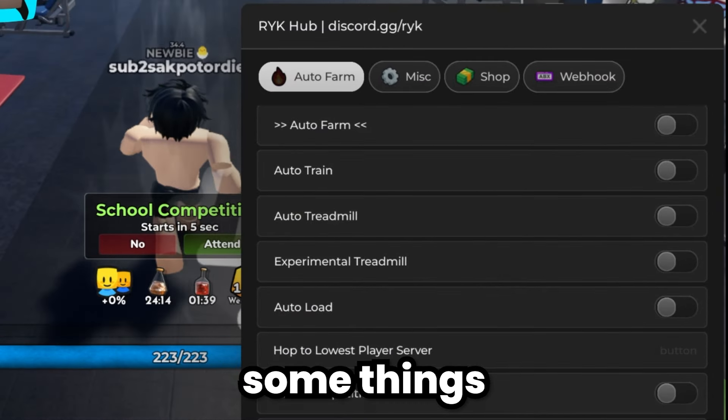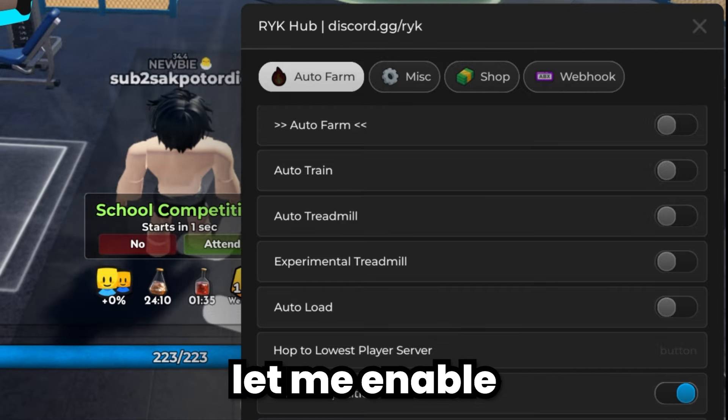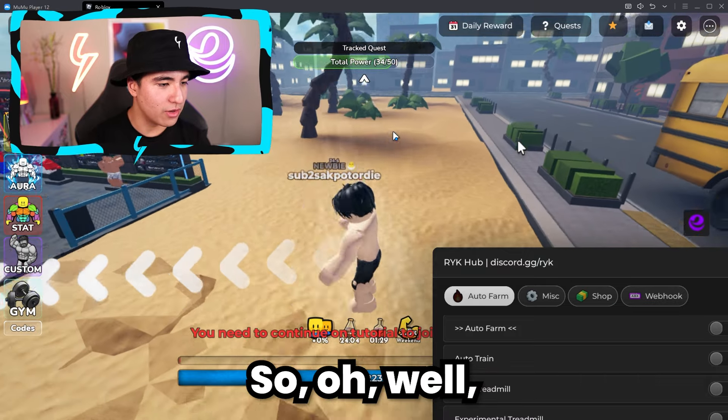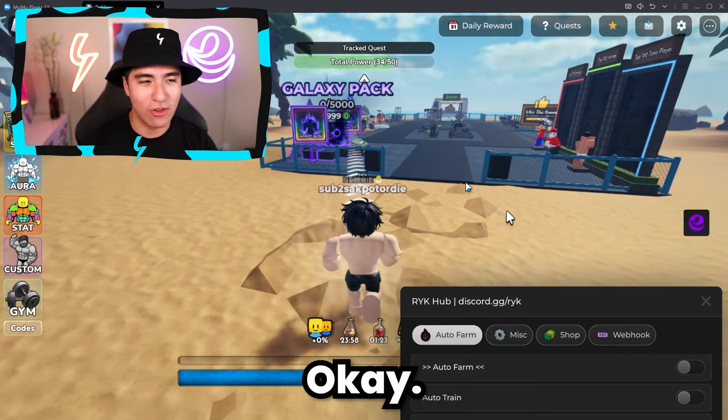Over here we also have things like auto competition. There's a school competition right now, so let me enable both settings — auto find and auto do the competition. Unfortunately, we need to finish the tutorial first, so the game is being a bit of a buzz kill right now.